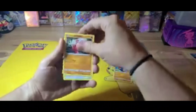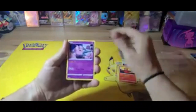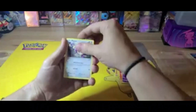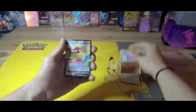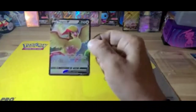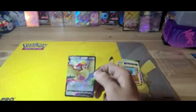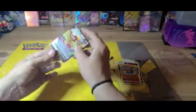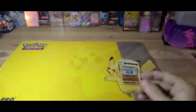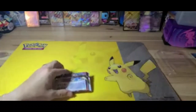Lost Origin pack one — energy, Kamado, Toolbox, Hisuian Growlithe, Lickitung, Slugma, Clefairy, Appom. Got a reverse holo Gastrodon and a Pidgeot V! Let's go ahead and sleeve this up. And just like I do at the end of every video, I will show you the hits and pulls that we got from each pack.